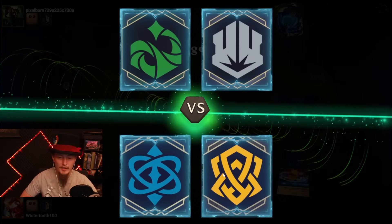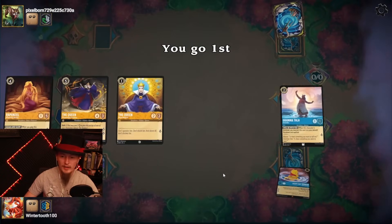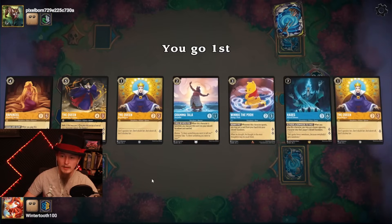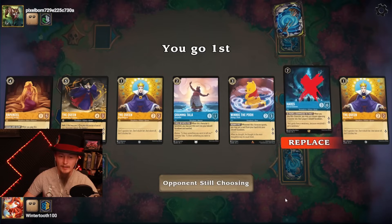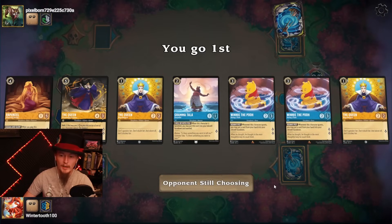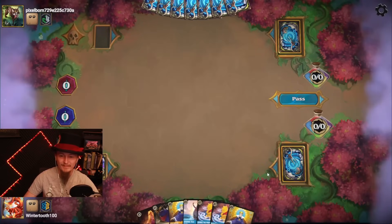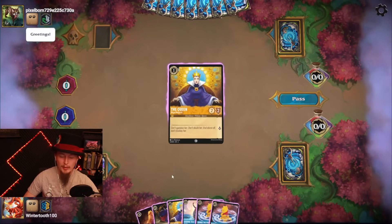I'm rolled steel — discard or damage. No one first, that's nice. I got shift Queens. My ramp doesn't look super great. I'm gonna actually play Hades back. Double Winnie the Poohs — I like the quest for two on Winnie the Pooh. Don't like that it takes from my hand, which I just found out last game. Let's lose a queen and play a queen.